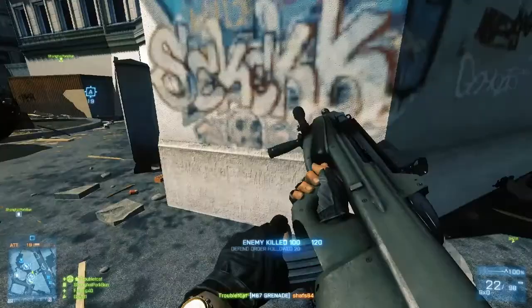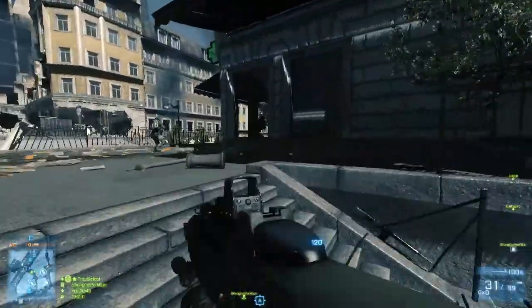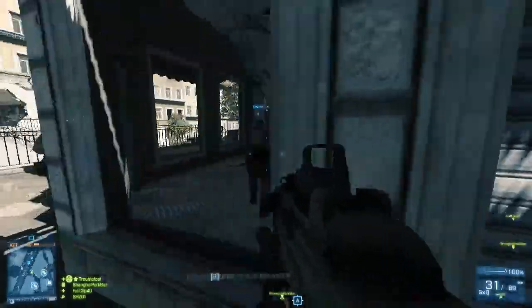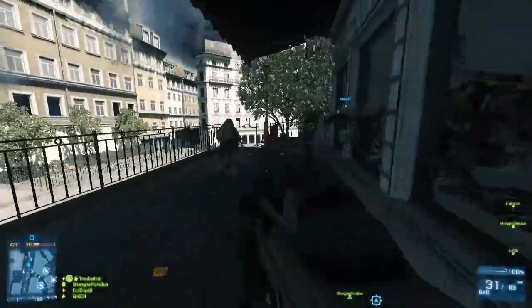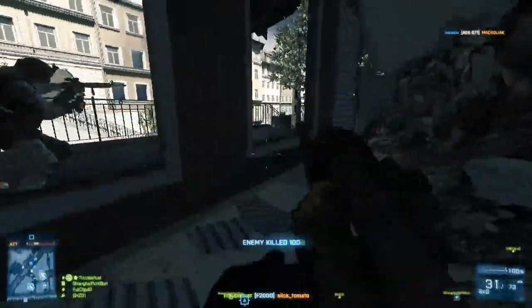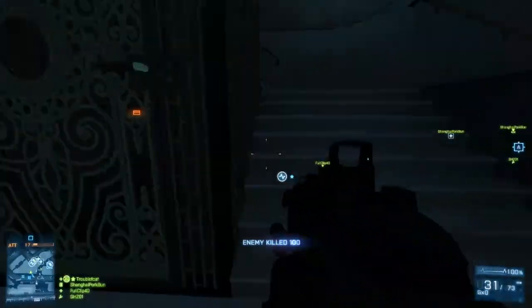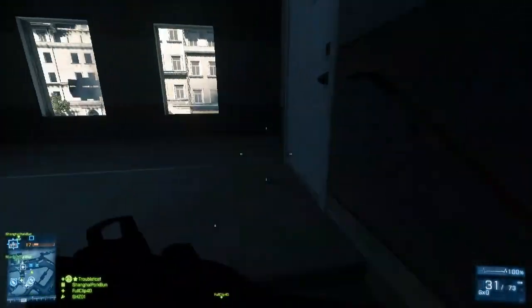Always good to throw nades in those windows. Teammate there is blinding me with a Tac Light — that's who I was shooting at. If this was hardcore, that guy would be dead. You have to be really careful, especially in hardcore, to not get team killed. And to be honest, if a teammate team kills you because you're shining your Tac Light in their eyes, you're the asshole there, not the guy who TK'd you.